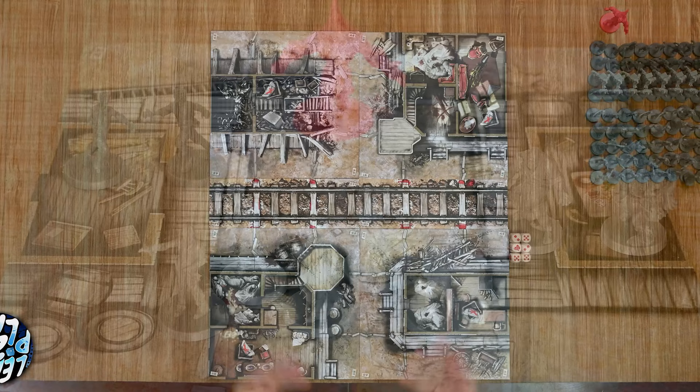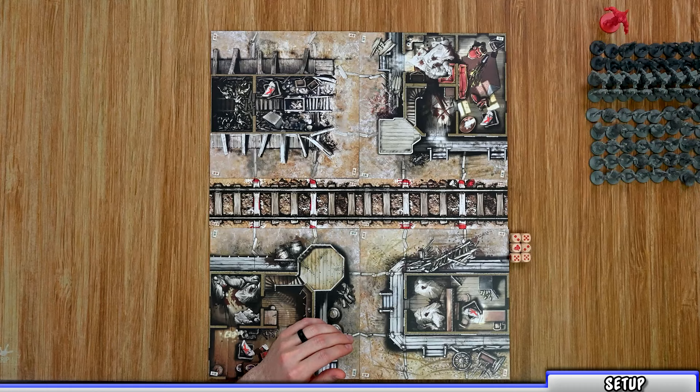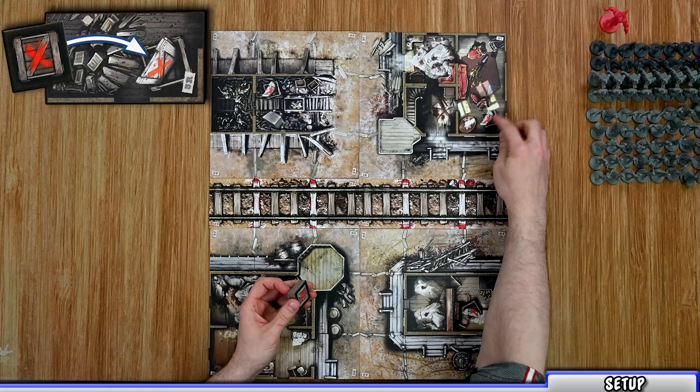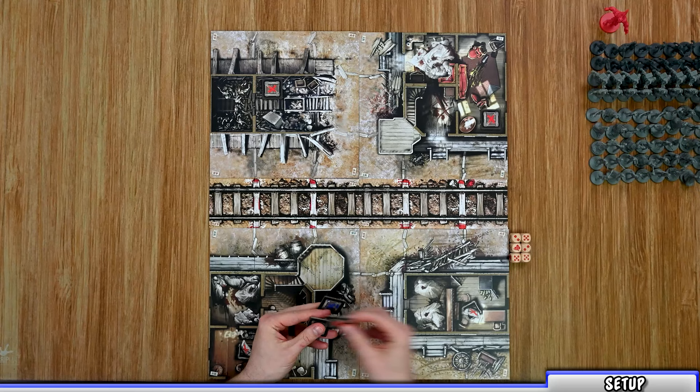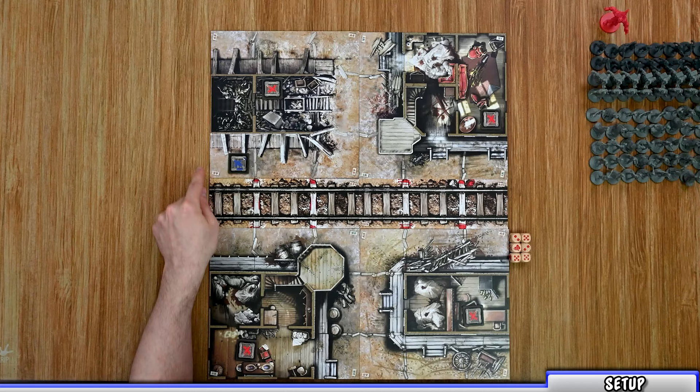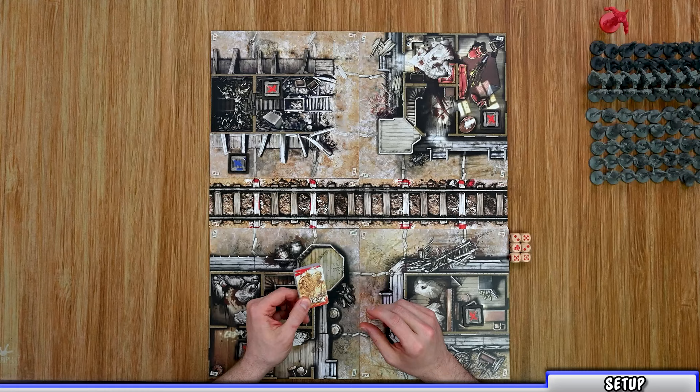To start setup, choose a scenario and gather the tiles, placing them out based on that scenario. Then gather and place out all the objective tokens — each tile has a space for one. The scenario may use different colored tokens, as outlined in the scenario guide. For example, scenario two uses a blue objective token on the side as a timer that moves at the end of each round to show when the train arrives. Next, gather all the cards, separate them into their different decks, shuffle each deck, and place them where players can reach.